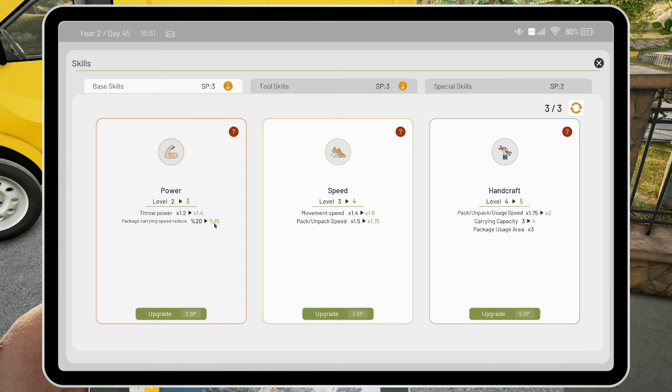Throw power goes up but the package carrying speed is reduced from 20% down to 15%, so I'm thinking this one here is probably better. Handicraft - carrying capacity 3 to 4, package usage area goes times 3, pack, unpack and usage speed goes up. Oh it's 5! Movement speed, throw power. I'm going to go with that.